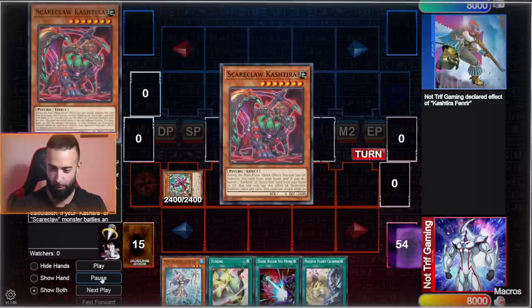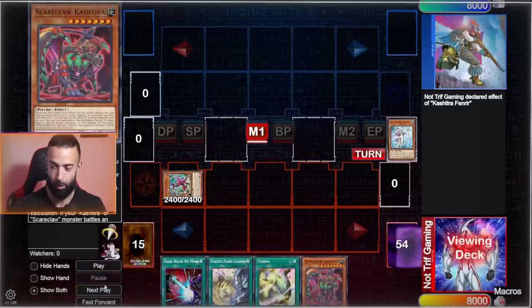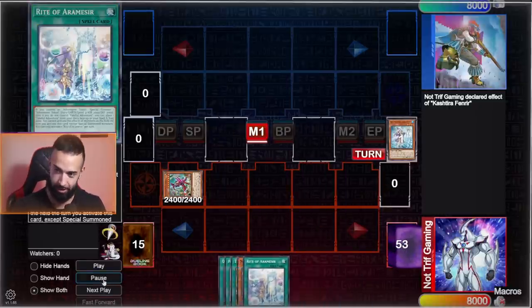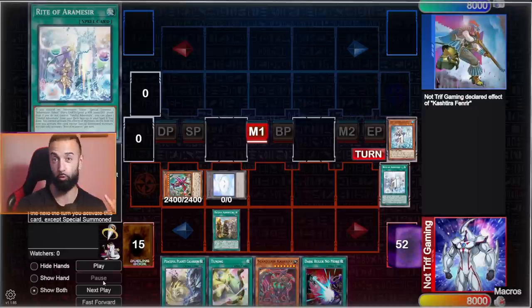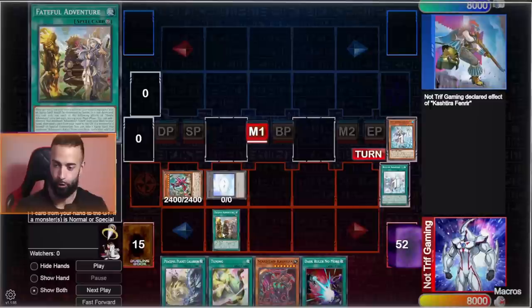We're going to start with Fenrir — Fenrir's going to search Secret Kristira, then we go into Enchantress. Now we're faced with a choice: do we tutor for Revolution Synchron or for Assault Synchron? That's essentially what we have to decide. In this deck the best levels to target are Level 9 and Level 7.